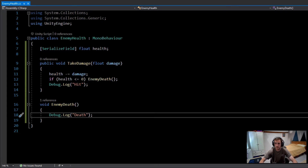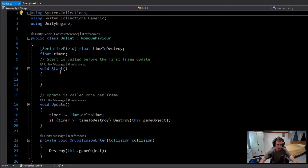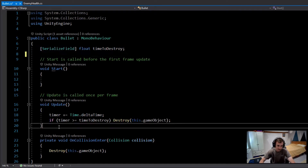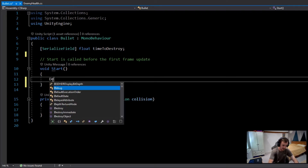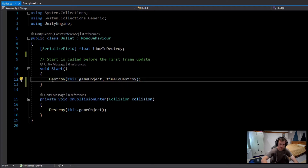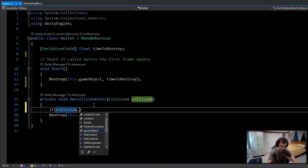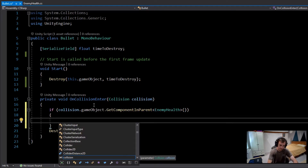Now we need to trigger this function from the bullet script. I'll open the bullet script, delete the timer and the Update function. In Start I'll write 'Destroy(this.gameObject, timeToDestroy)'. In the OnCollisionEnter function, before destroying the game object, I'll check for 'collision.gameObject.GetComponentInParent<EnemyHealth>()'. If it's found, I'll create a variable called 'enemyHealth' and assign it that component.